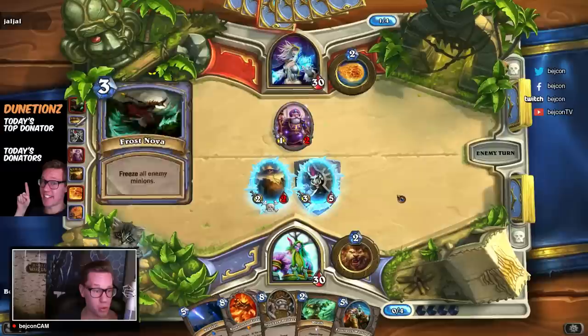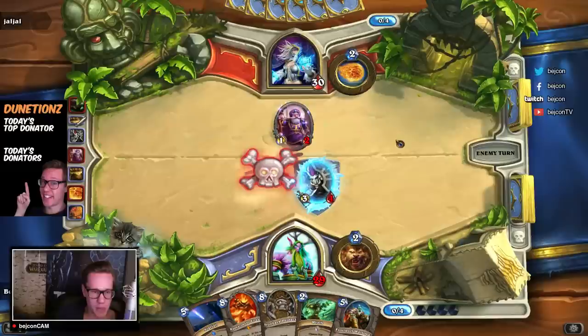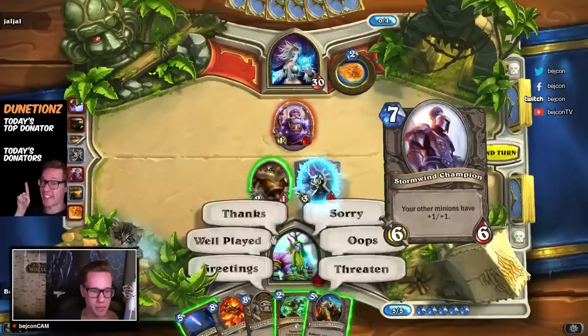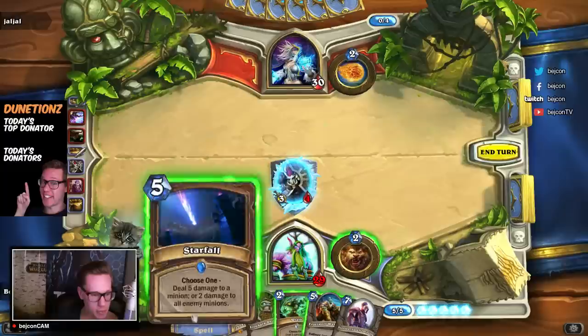He's doing the freeze-all-minions Blizzard thingy — there we go. Got the golem hit twice — that's so unlucky! But it's okay because it unfroze it, so I can now hit it twice. Going for a thank-you there — thanks bro. I thought it was unlucky, but then again when you think about it, it was actually kind of lucky. I'm just a bad player who didn't see that coming.